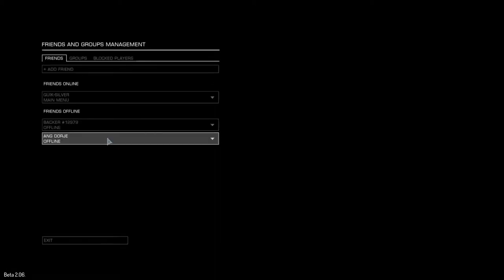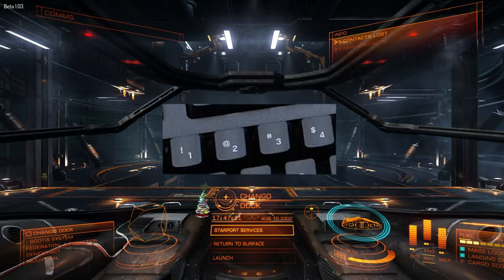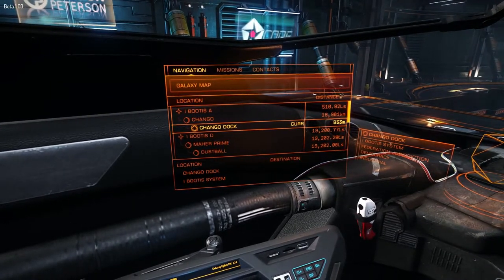The first thing we did was set up a private group. We all got in that private group, and then we can play separate from everybody else. Here we are in the cockpit, and I've flown around a little bit. Here I'm at Chango Dock. We're going to go over the interface, and I'm going to be using the 1, 2, 3, and 4 keys on the top of your keyboard to jump around into the different navigation.